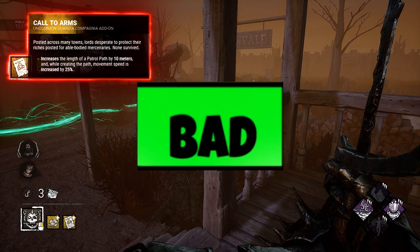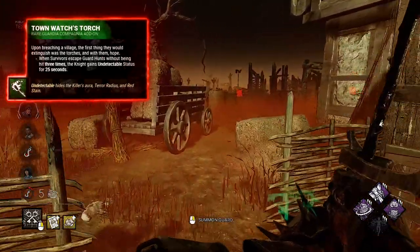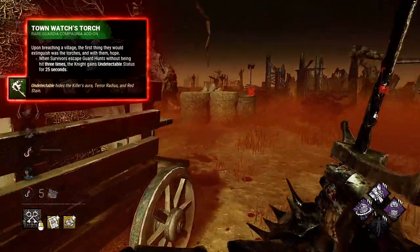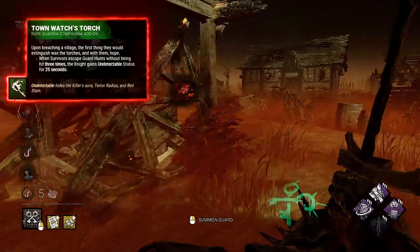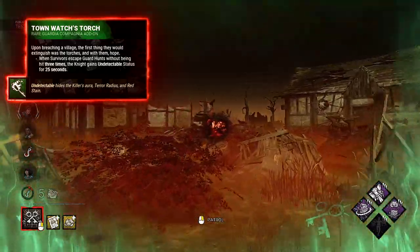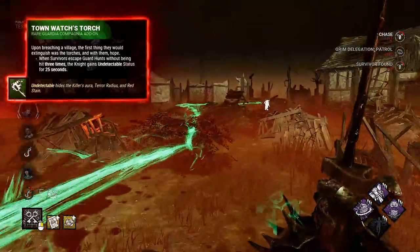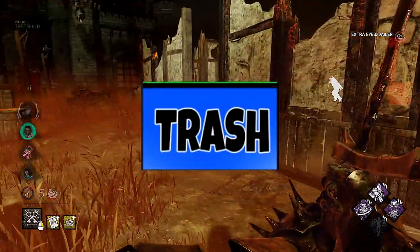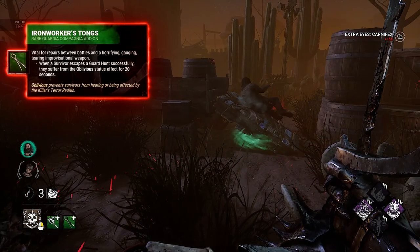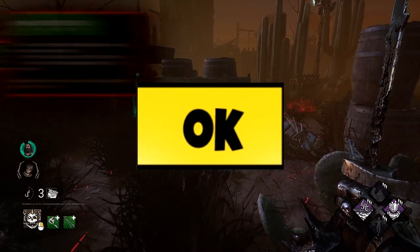Now green add-ons. I actually expected very good stuff here, but Torch — if a survivor escapes chase three times, you get undetectable for 25 seconds. Sounds good, but considering that you need to initiate chase three times, this will take a minimum of about two minutes, so it's impossible to get this effect more than a few times a game. Torch is trash. Tonks: can be used to finish a survivor that got caught by patrol, so it's a really okay one.